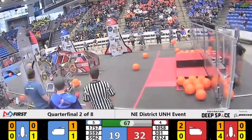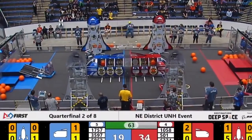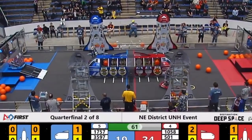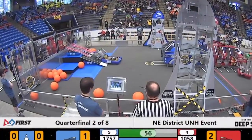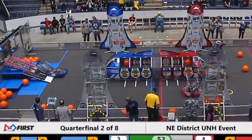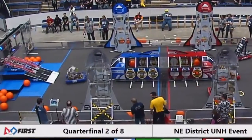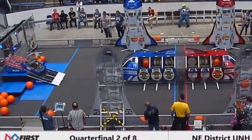32-19 in favor of Red. Here goes 509 — they score another 3.1. Blue Alliance looking to get all those points. They're taking it early, going up, up. Over on the Blue Alliance side, they're looking to score those points in the endgame. Up goes 59-62.